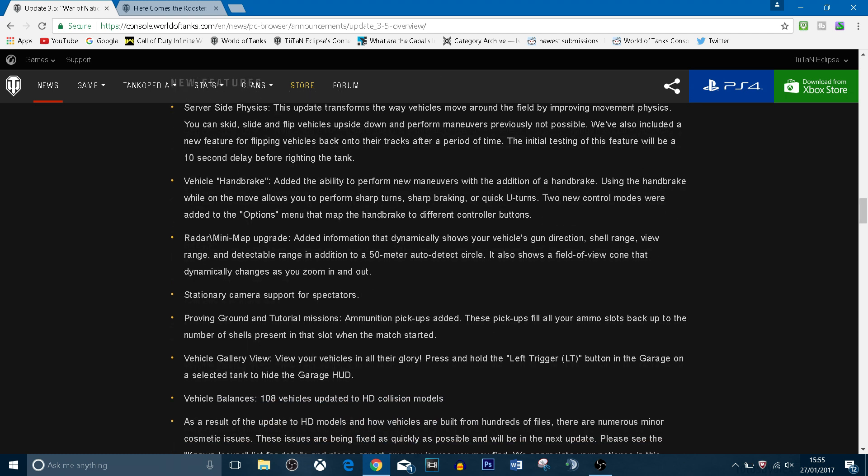Obviously the radar minimap upgrade and handbrake we've already gone over. They've also added a new options menu, so for whichever button the handbrake ends up on, you'll be able to choose between one or two options — so whichever you prefer, you get to choose.